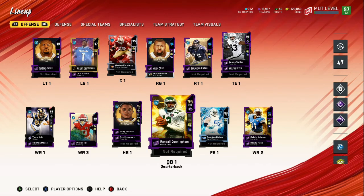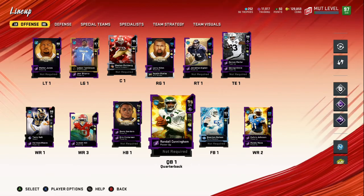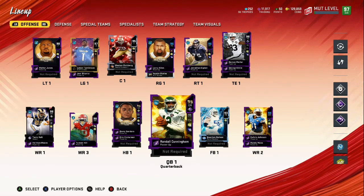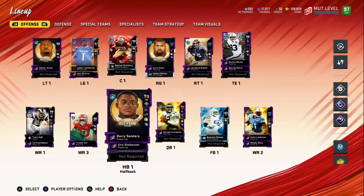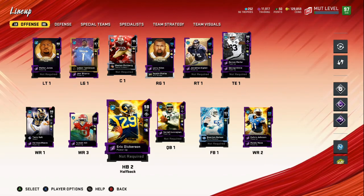What's going on gamers, welcome back to another Madden 20 video. Y'all can see I took 3.5 million coins and remade the entire team. I don't have the best team, not even close, but I got everything I need to be successful on the gridiron. We got Randall Cunningham, Barry Sanders — I'm a Detroit Lions fan — and Eric Dickerson so I can pound it up the middle when I need to.